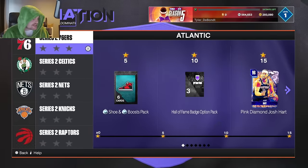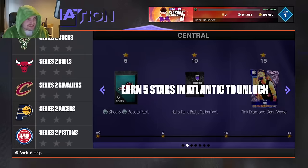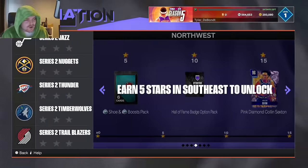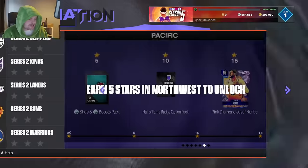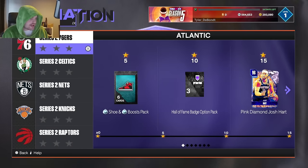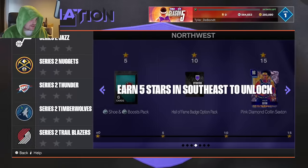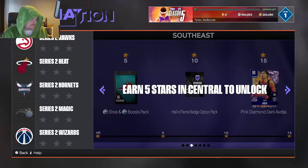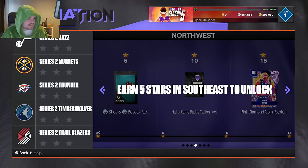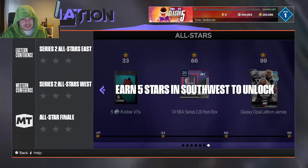15 stars gets you him, and 15 stars here gets you Dwyane Wade. The problem is you need to win two games for Dwyane Wade, so it's actually going to be a lot harder to get the Western Conference ones. If you're just starting out, what I advise is: win two games here, win two games here, complete Deni Avdija — you're only playing three extra games and he's really good — and then win every one of these games because you want to get Shaquin.